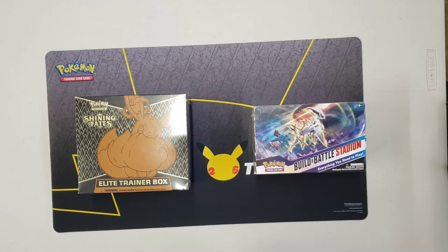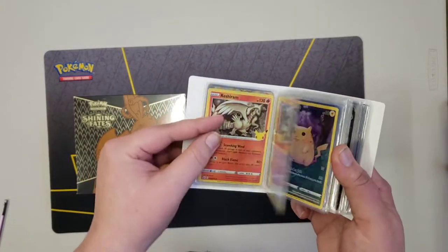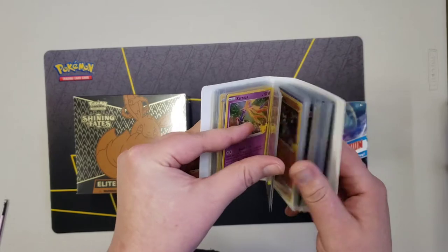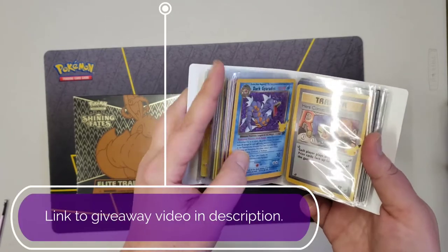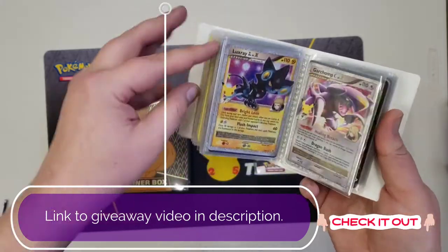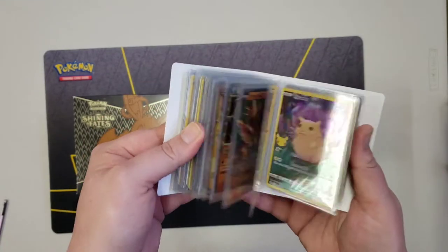What is up Squirtle Squad and welcome to part three of Brilliant Fates, where we're putting up a Brilliant Stars box versus a Shining Fates box. Before we get into that, you guys are on the last little bit — I'm pulling a name on the 20th for the giveaway for all these Celebrations cards. I've got a ton of them. I'm gonna have that linked in the description at the very top. You guys need to go watch the video, like it, be subscribed, and leave a comment of hashtag D Squirtle Squad and you will be entered to win.